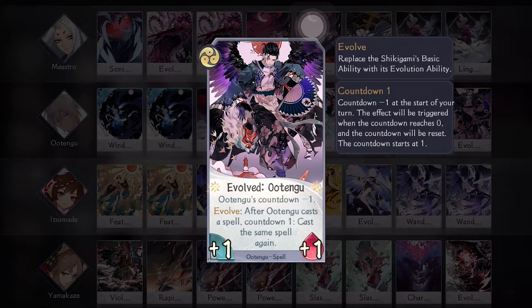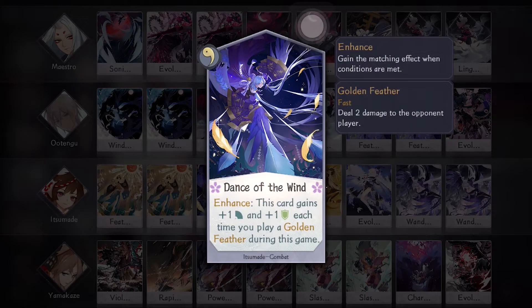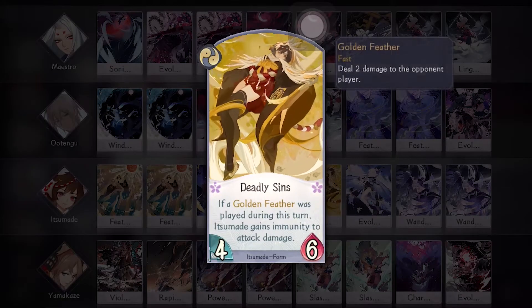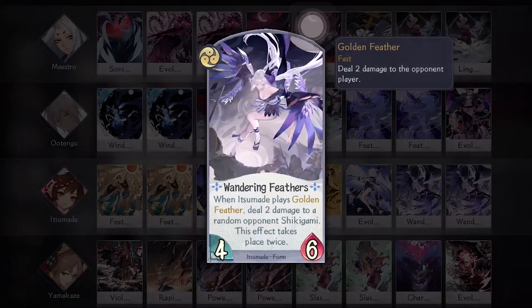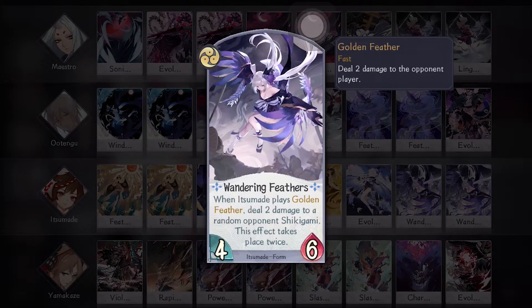Then we have Itsumade. In this deck she's here to make the game end faster because she can deal projectiles straight to the opponent's life. He's bringing two Feather Reborn for more golden feathers, one Dance of the Wind which is really good but a bit slow, one Cascading Feather for that extra attack — usually you want to use this when you already have Deadly Sins on Itsumade so she doesn't take damage — one Deadly Sins for damage immunity when attacking, one Evolve for shorter countdown and more feathers, and two Wandering Feathers for that extra two random projectiles.